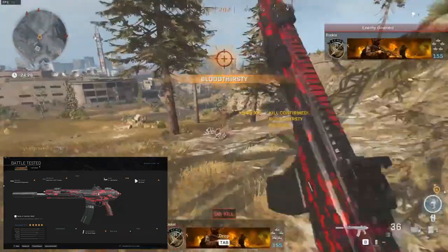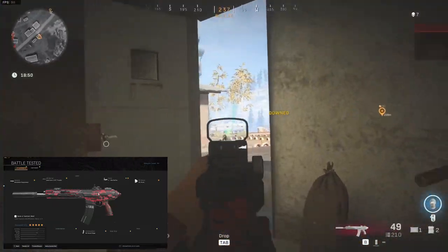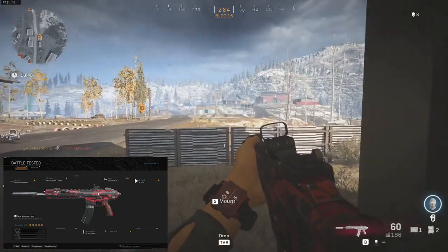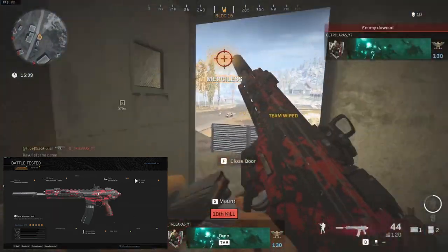This is because the 100 round drums will feel like an LMG and affect mobility quite a lot. The Kilo 141 is a 750 RPM assault rifle and it is the only one in its class. The damage profile is the exact same as the M4A1's — 42 on the head and 28 on the rest of the body.